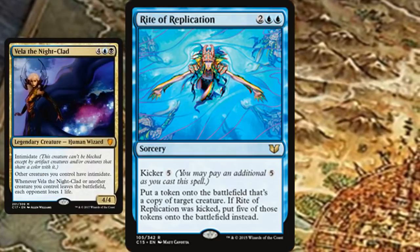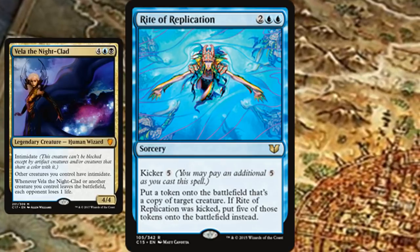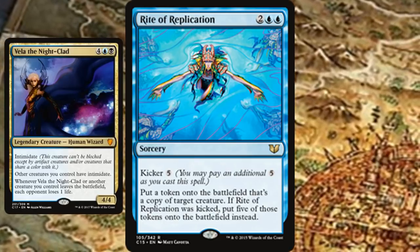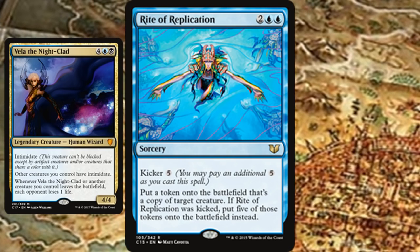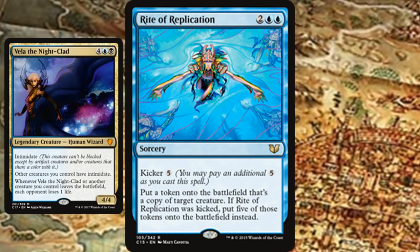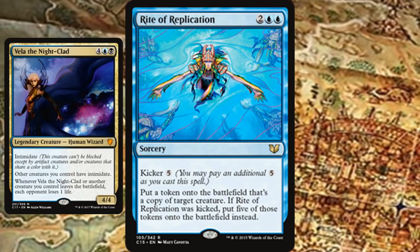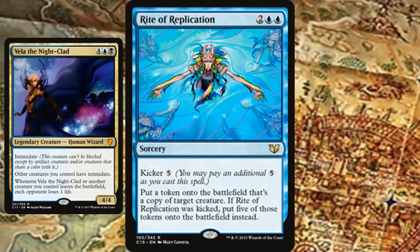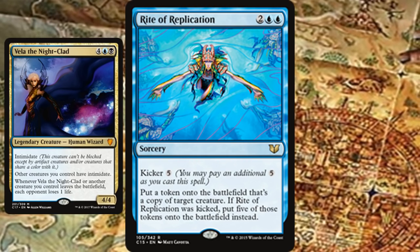Vela the Night-Clad is yet another great example. If it's your Vela, you get five more entering and then leaving the battlefield — that's six total triggers, five times each, meaning 30 life loss for each opponent. That should be enough to put them on the ropes if not knock them out of the game entirely.